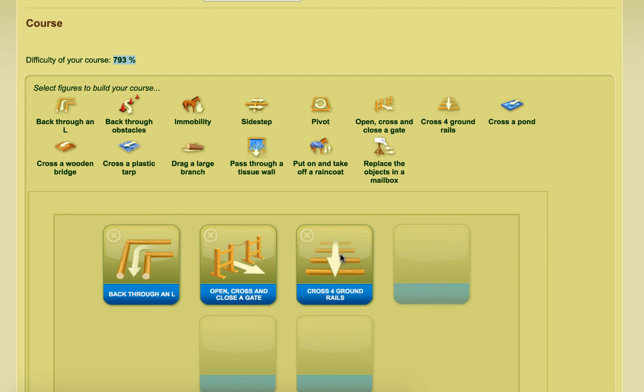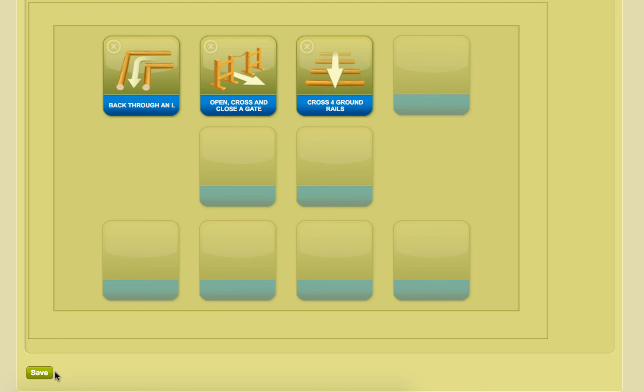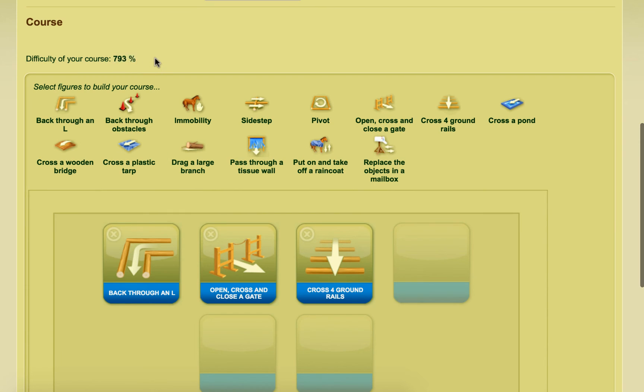The best way to explain it is: if you put the same movement in over and over again, it's easier for your horse and rider to do, so the difficulty is lower. But if you put in different obstacles in different ways and combine them, you can make it harder. So literally, you go through all of these one by one and find which gives you the highest percentage difficulty. Then you go to your next slot, look through every single one, and find the highest. You keep doing this process until you finish, then save it at the bottom. Once you've saved it, hopefully you'll have a course difficulty that suits the top horses, and as long as enough horses can enter, your competition should run.